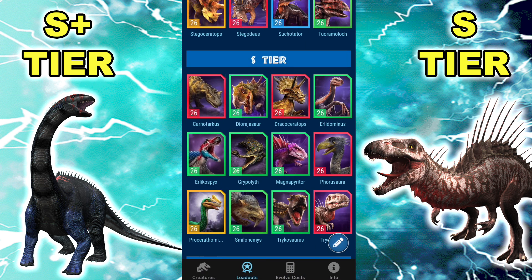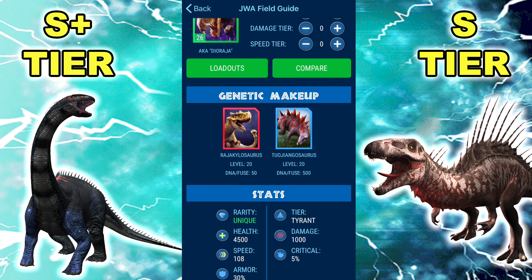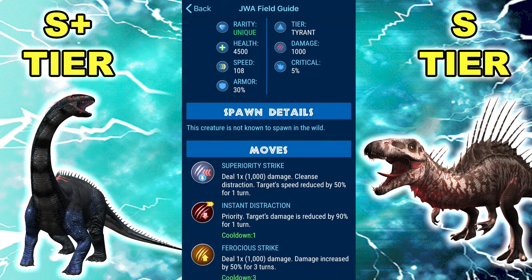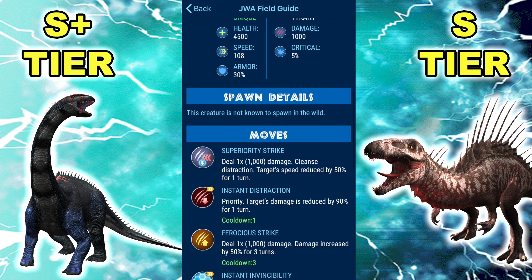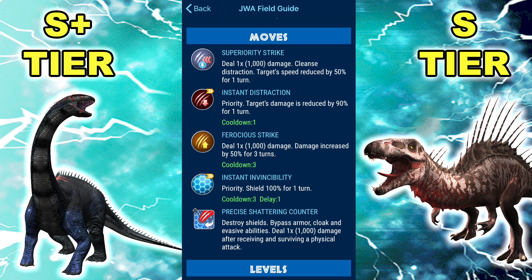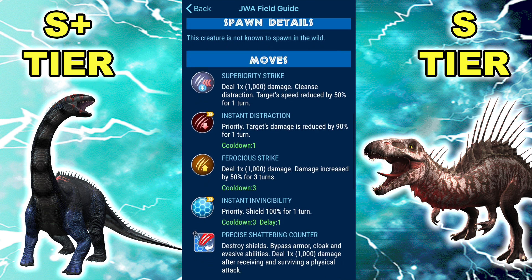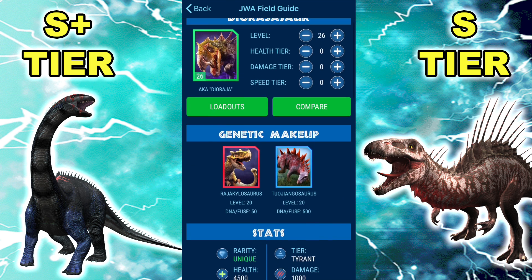Speaking of counter dinos, let's go into Dioraja. A lot of people could argue last patch it was the best dino in the game, though a lot of people doubted that too. But due to the meta changes — nothing really happened to Dioraja, but the meta kind of put it down a peg. Base stats: 4.5k HP, 1,000 damage, 108 speed, 5% crit, 30% armor, Superiority Strike, Instant Distraction, Ferocious Strike, Instant Invincibility, and Precise Shattering Counter with that 1k base. The biggest change to it is just the new dinos — Indoraptor Gen 2 screws with it, Ardentis Maxima screws with it.